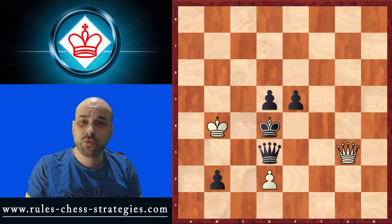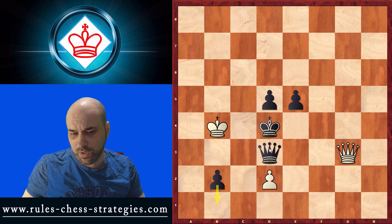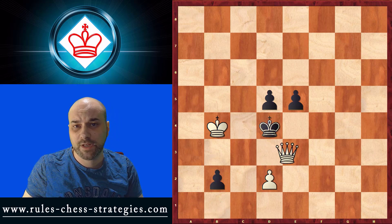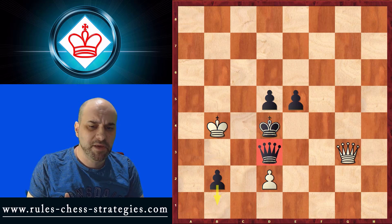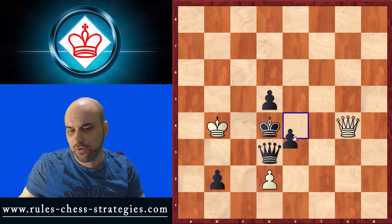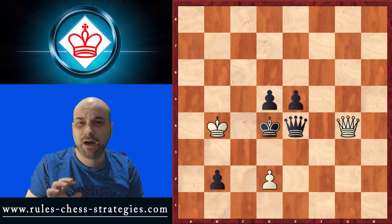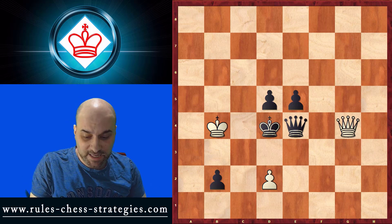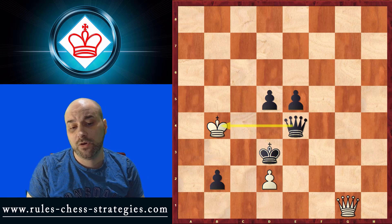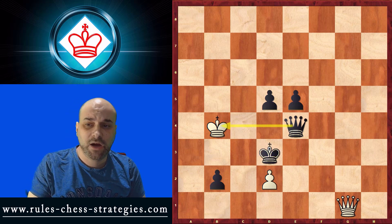Position number four — it's White's turn again. It looks like we're losing since the opponent is ready to create a new queen. We can capture the queen, but he recaptures with the king and promotes next move. A random check doesn't work either — he can play queen to e4, putting the queen in between, then after our next check he moves the king, creating a discovered check on our king. We lose the initiative and he'll eventually create a new queen.